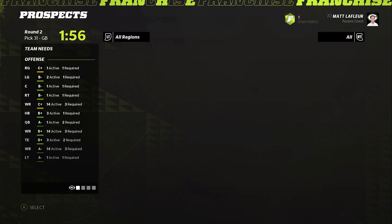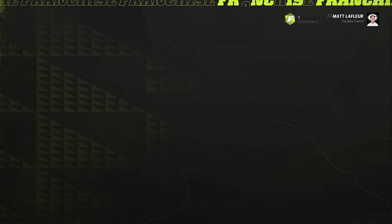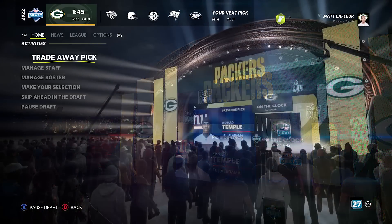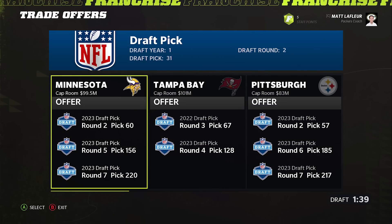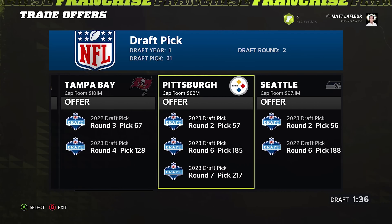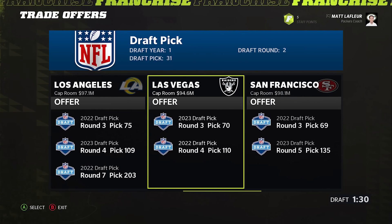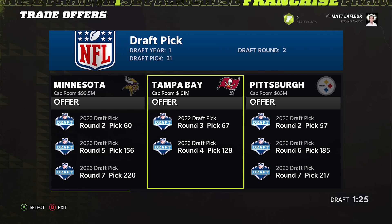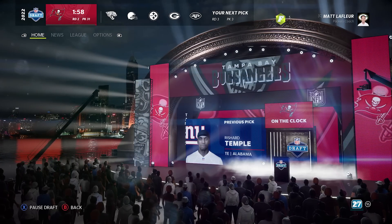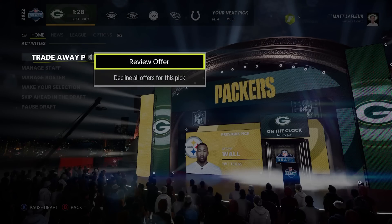We're in the draft — our first pick is at the 31st selection spot of the second round, and our next pick is in the fourth. Let's take a look at who we have. I want this Anthony Humphrey guy — I think we're going to trade down to like maybe pick 10 in the third round. The Buccaneers are giving us 67 and 128 — actually a little closer than I wanted but I'd take it. That's actually very generous. Also, we go to 75 to gain a fifth from the Rams.